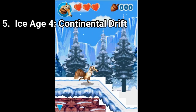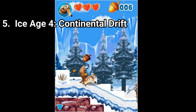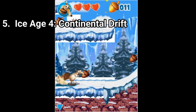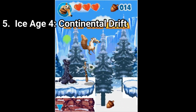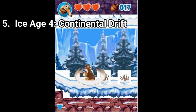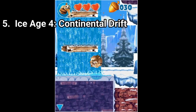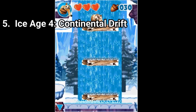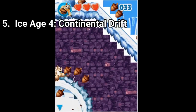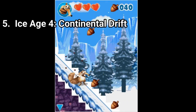Ice Age 4: Continental Drift is a classic side-scroller, like you would expect on Java. As playable characters you get Scrat, Manny, and Sid. It doesn't have that much variety — it's mostly platforming. But the graphics and visuals overall are very impressive and the game is enjoyable, a little bland, but still simple and enjoyable. Visually it's a feast, but gameplay-wise it's a usual side-scroller.